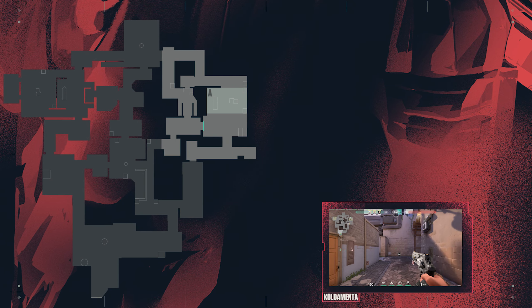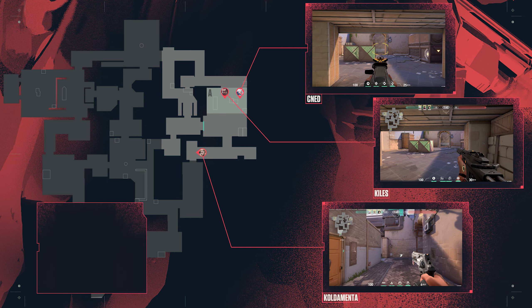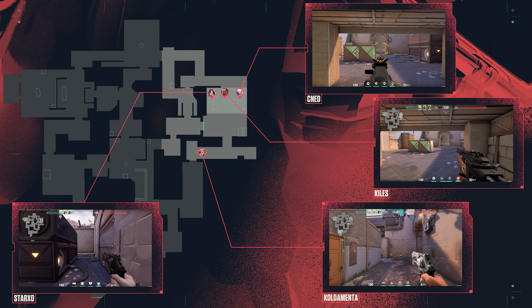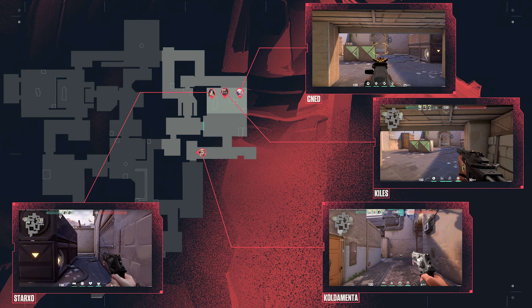A Main is covered by Cold Dementor with assistance from CNED and Killers from Hell, who are also listening out for footsteps on Heaven. Starkso holds from the back corner of the site to cover tree in case Heretics decides to push through the utility. Make note of their positions here — you may want to try holding these similar angles yourself when defending Ascent A site.